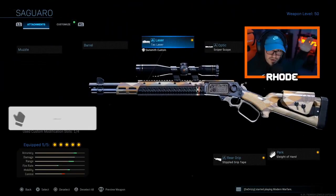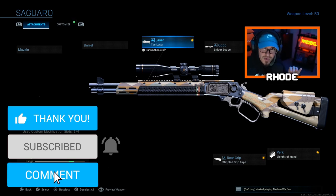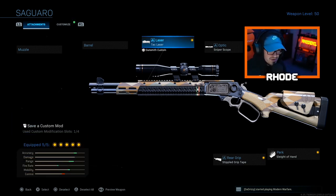Faze up YouTube, what it do baby, back with another video. Today we're gonna be covering both new tracer weapons that just dropped in the Mortar Tape bundle right now. We're gonna be covering the Mark 2 Carbon. This thing is gonna go crazy. Faze is coming out with Phase 5 and they brought a tracer sniper or marksman rifle to the game. I ended up putting a sniper scope on this weapon — it shoots red, white, and green tracers.